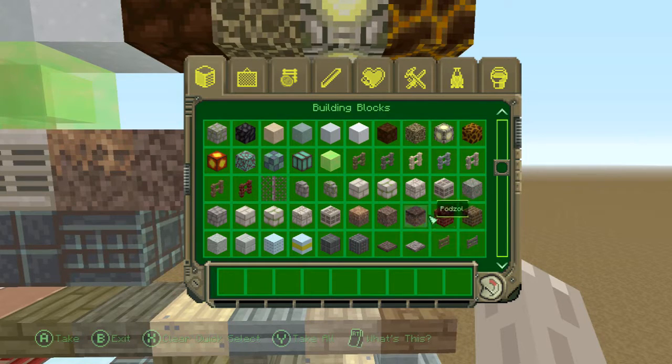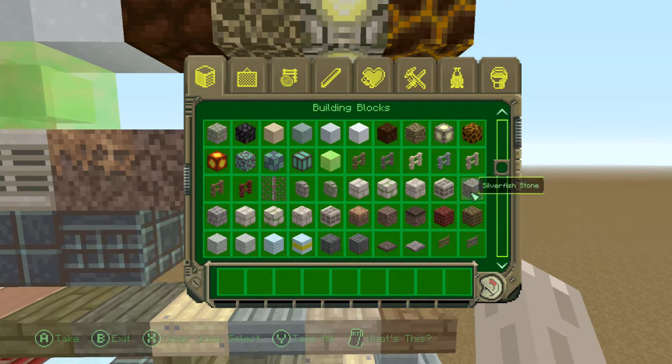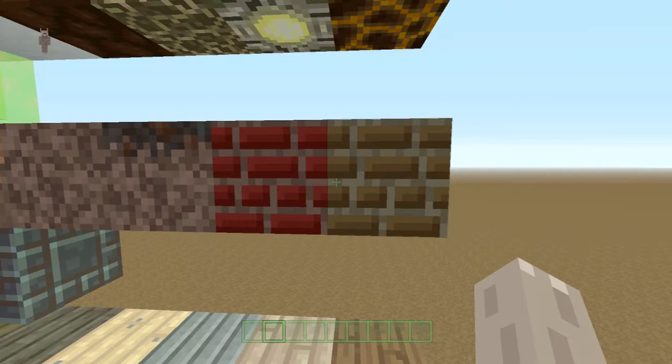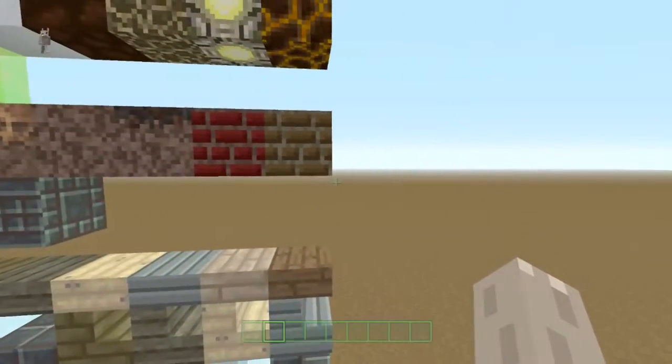Going down here, we have nether brick and the red nether brick. The red nether brick is brown and the nether brick is red, which is a bit strange. I like this brown brick though — that's pretty good. You could make a chocolate house out of that, which would be nice.